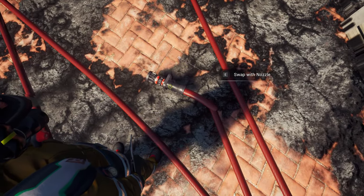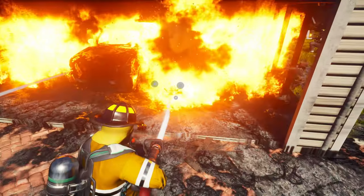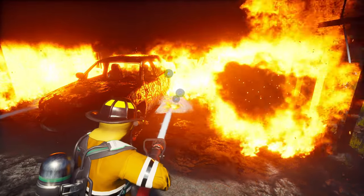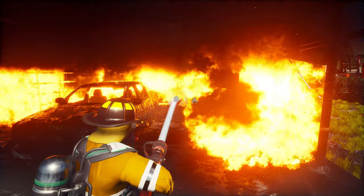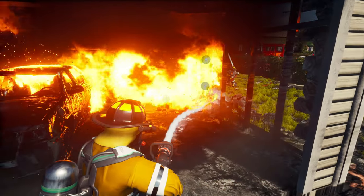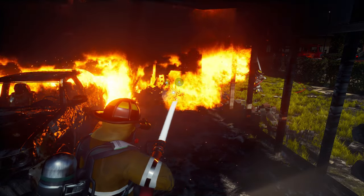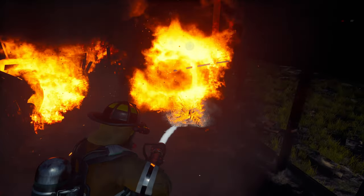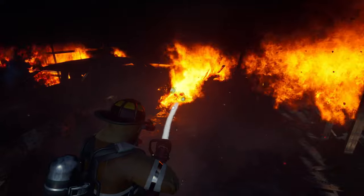Grab the nozzle. We have to hold it to swap to things. In a similar way to Flashing Lights, which is another game I've tried, you have to kind of aim it at the base of the fire and then get rid of each individual fire element. I'm getting 40 to 50 FPS at the moment — I reckon all this fire is really eating at my FPS. I don't think we should be coming inside — this car is like blown up because of the petrol inside it.